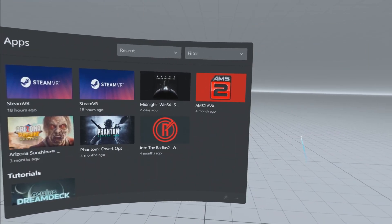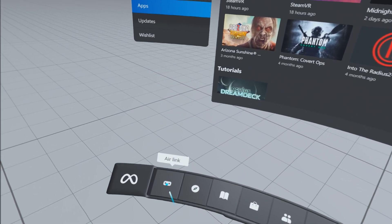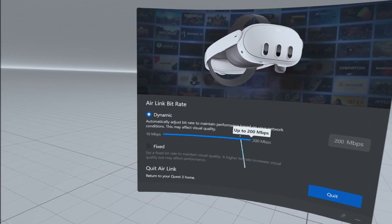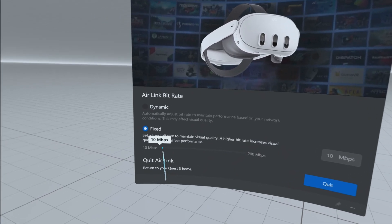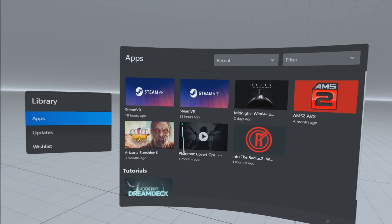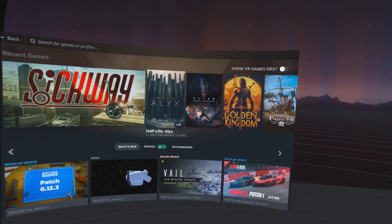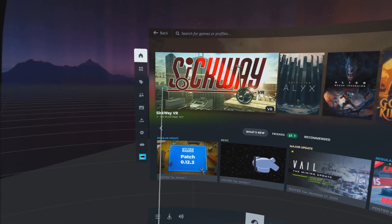Now we're going to open Air Link because there is one more in-headset setting to tweak. Once open, go to the Air Link tab at the left of the menu bar. Here you can either have dynamic bit rate or fixed bit rate — choose fixed and set it up to 200 megabits per second. Now you are ready to use Air Link, so fire it up on the home screen. You can access your Steam Library via SteamVR or your Oculus PC games. If SteamVR isn't showing, open the display window on the bottom menu bar and manually open it — then next time you go to Air Link, it should be there.